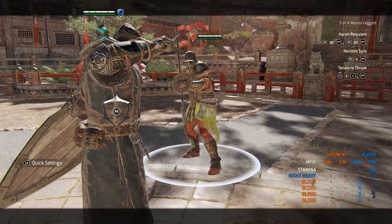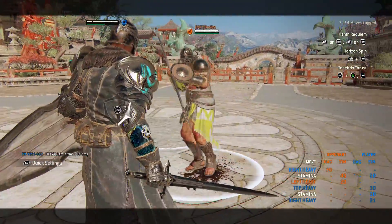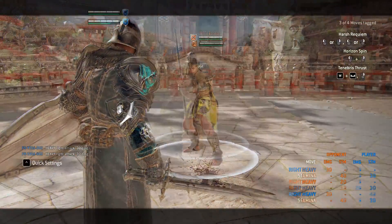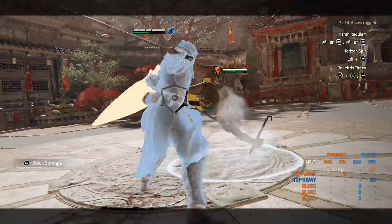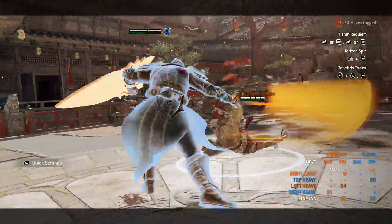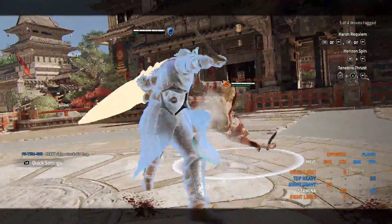But it can also be used defensively. Deflects don't count as a block and will not put you into any sort of block stun. This means that you can flow into your Bulwark Stance and immediately use the counter. It will probably be pretty hard to do on reaction, but we do know that audio cues let you react faster, so maybe we'll eventually have people that can successfully react to the deflect sound and pull this off consistently.